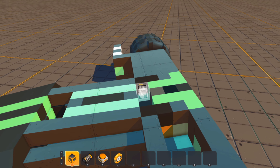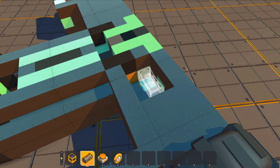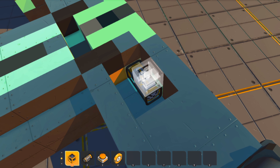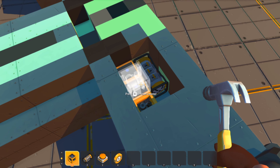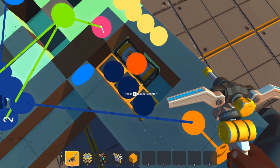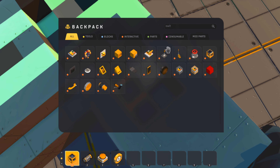I decided I was going to show off the simple way to make a flipper in this game. First thing first, you need a smart engine controller — like pretty much all of our weaponry. And three counters to begin with, and a switch.